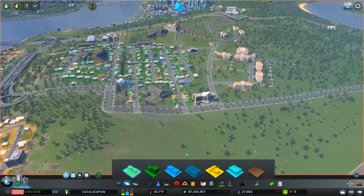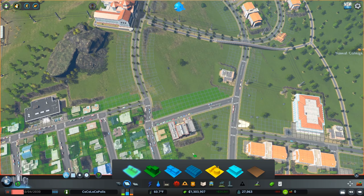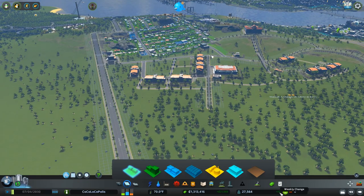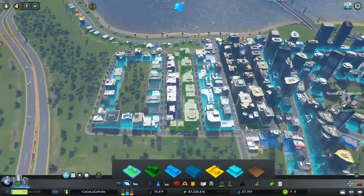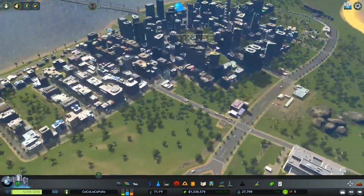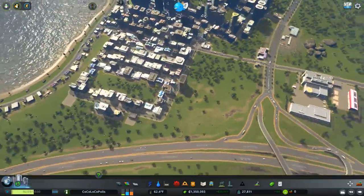Let's throw down some housing over here. I kind of want a little student housing area, maybe in here — not really inside the actual campus area, but close. We're starting to see some change, some new people moving in — that's always good. Let's get a little bit more high-density housing. I might limit any more high-density over here because it's gonna get a little jam-packed.